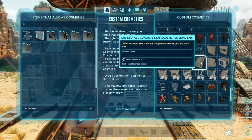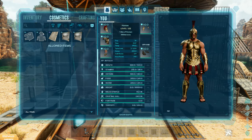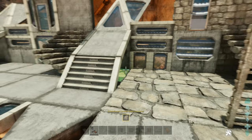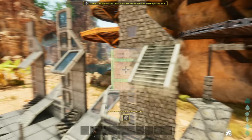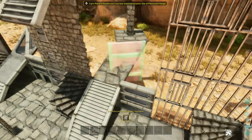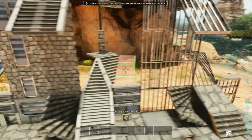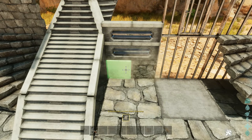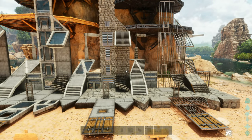Going to the next one here, which is the reinforced stair cosmetics. Coming here to see what this does with the stairs. It'll turn your ramps into stairs and it'll turn your roofs into stairs as well as your triangle roofs. Doesn't really change the doors or the railings, but the stair conversion is interesting. Very nice.